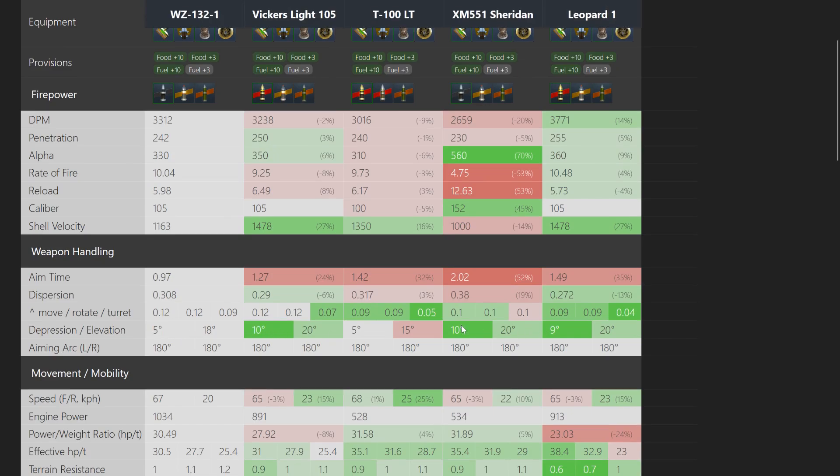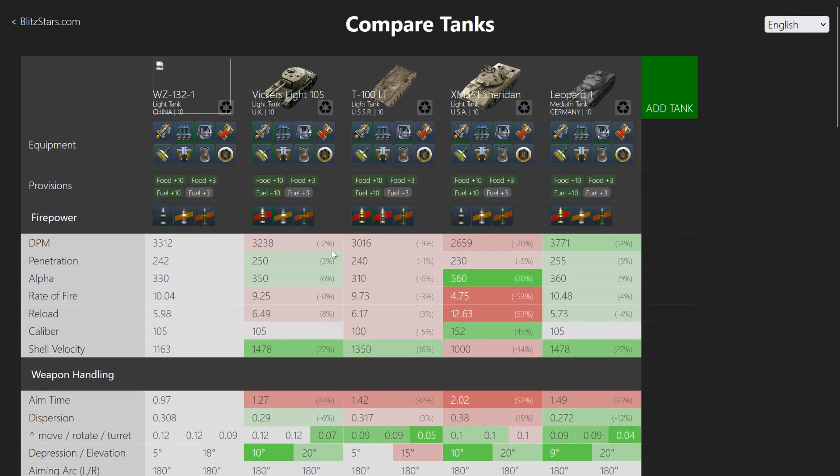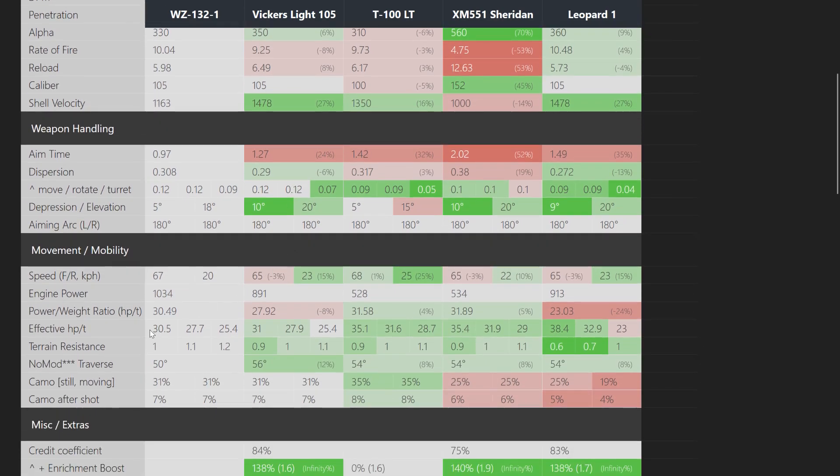Something like a Vickers, or a Sheridan, or a Leopard is going to be useful in a lot more positions than this one. The mobility - the effective horsepower - is again lower than that of the Leopard, which again proves that the Leopard is the best light tank, even though it's not a light tank.